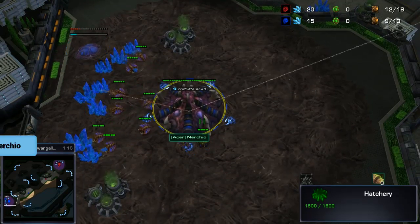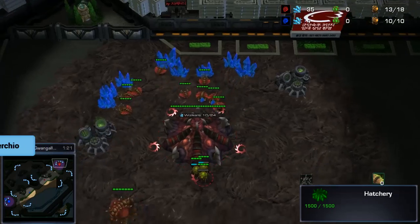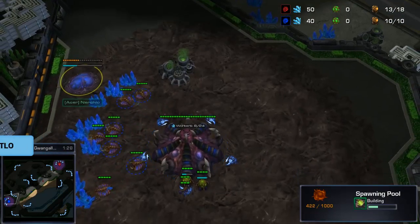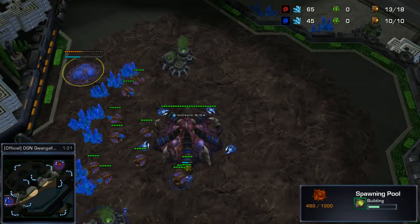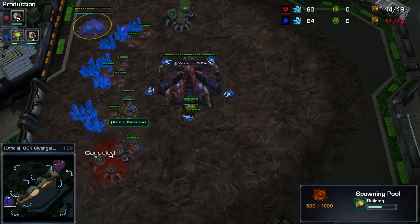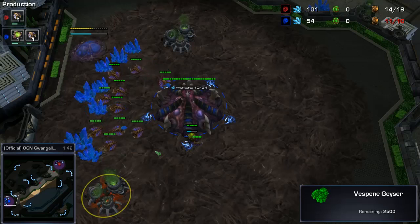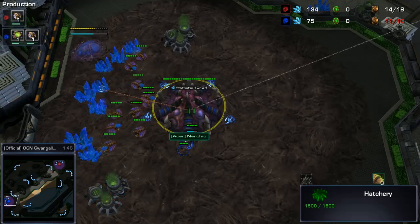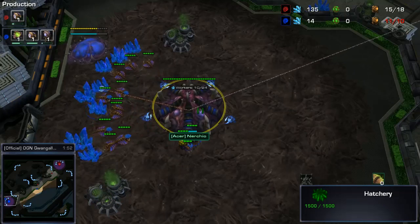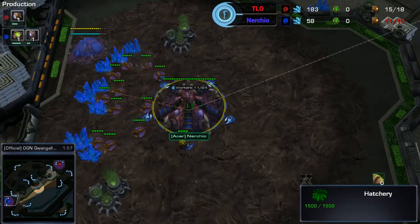Over here we've got Acer Nurchio, and in the top right his opponent is Liquid TLO. Nurchio is going for the nine-pool straight up — let's get that production tab. He's also getting the gas. That was just an extractor trick right there to get an extra drone out before going for the aggression, and then going for an overlord. This is awesome — such a strong nine-pool to do just the one extractor trick instead of the double.